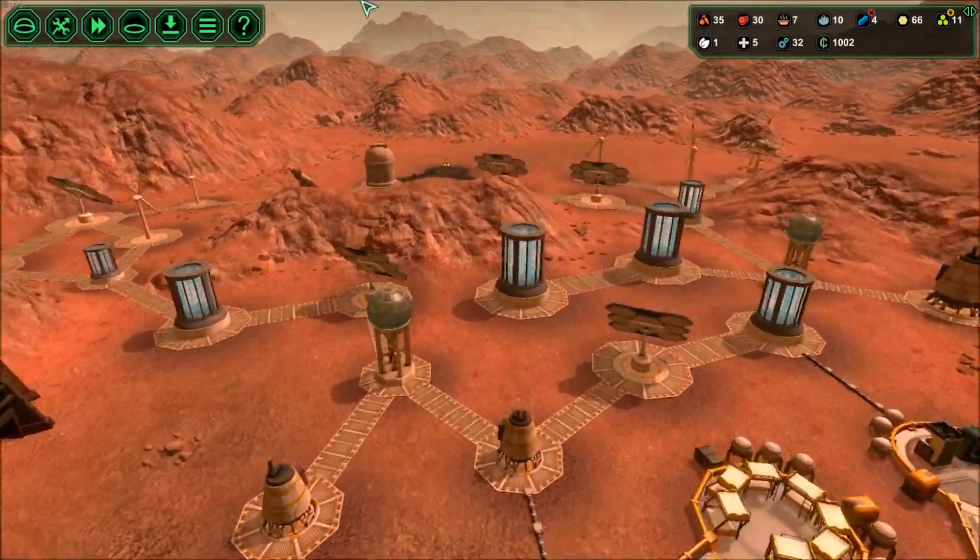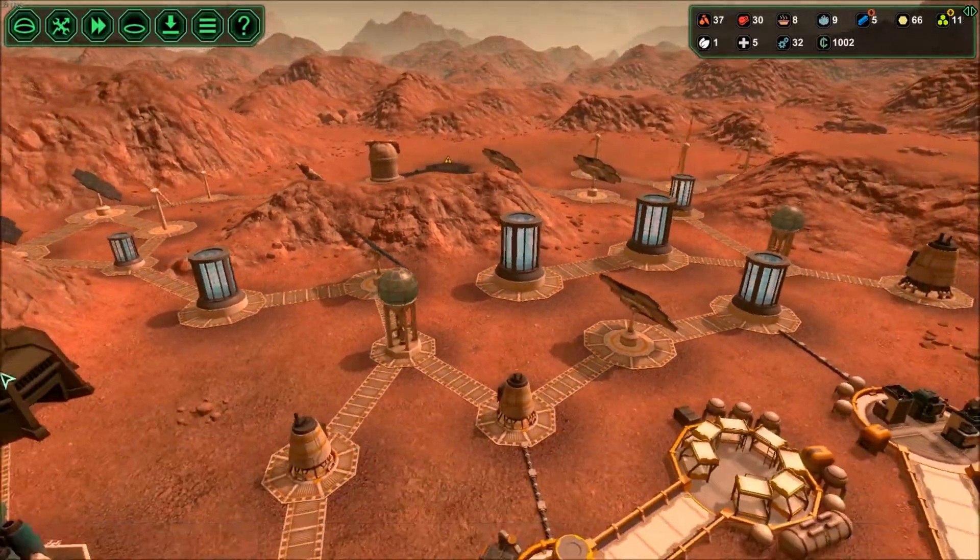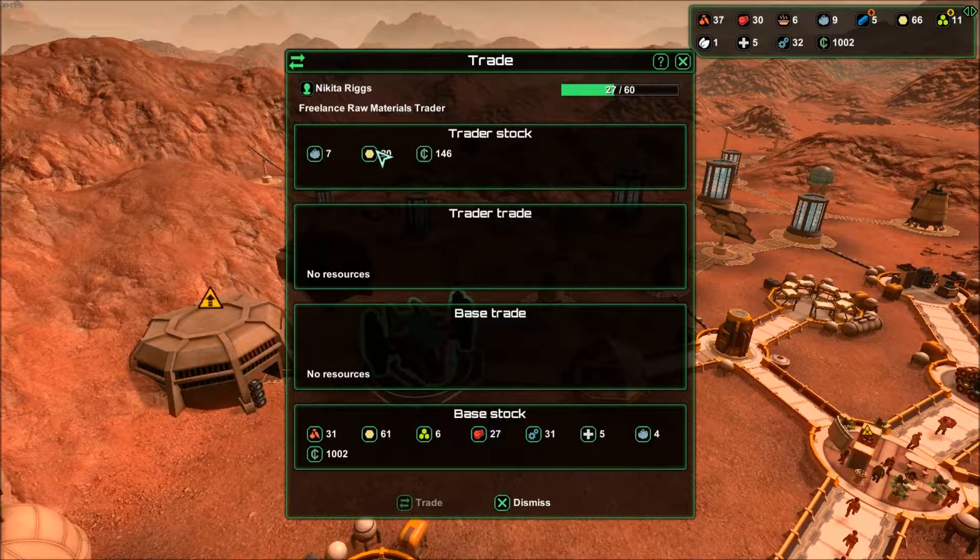I'm actually gonna let this sit for a little bit, gather up some more materials, let them cook up some of that metal, and then bring them back once we have some more stuff we can do something with. Let's see this guy first. What is your - oh, 35%. You don't really have anything I need. I could sell stuff to you though.